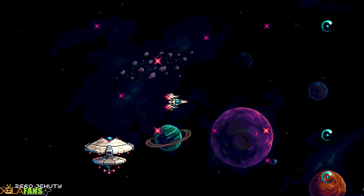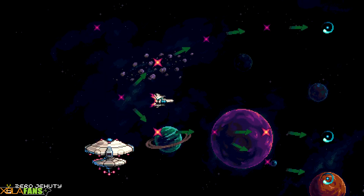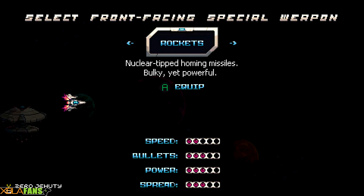Oh, I still got to get the enemy bounty here. When the stars are super bright, that means you have gotten everything. I still need to get something here, so let's go ahead and do this level real quick and see if we can't find the enemy.